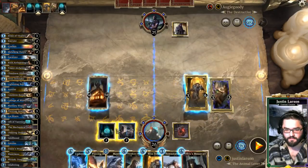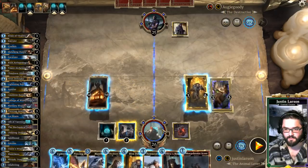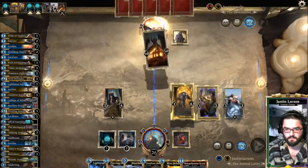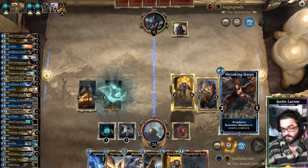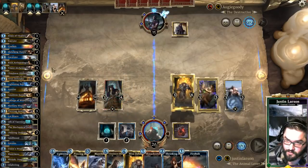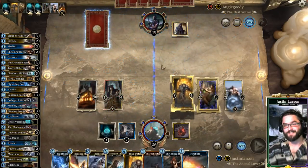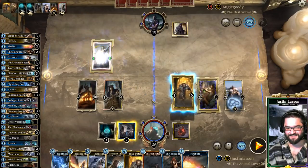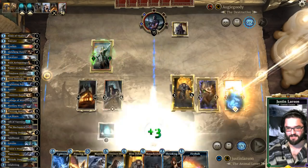Ulfric's Housecarl — this isn't even fair. Let's draw two cards, gain six life. Who's the deck that draws too many cards now, my friend? Close ranks, let nothing through! We have eight cards to trigger this once.